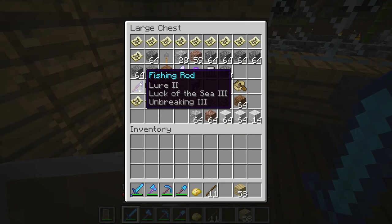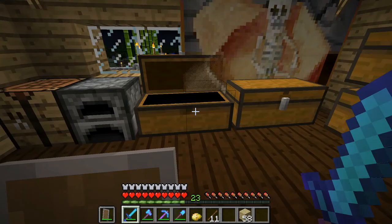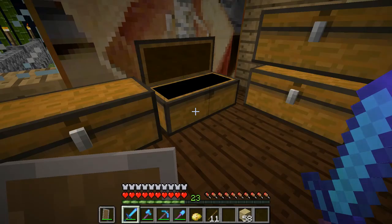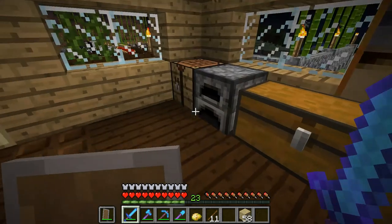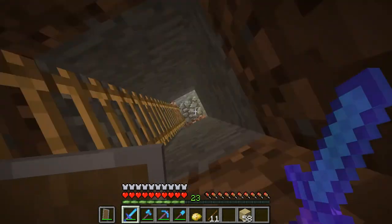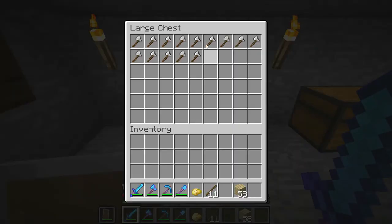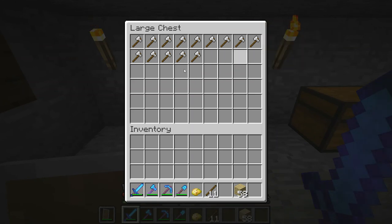This is my good fishing rod. I have random stuff, I have food, and then these are my treasure chests. In here I have a little hatch. I traded with some villagers, that's why I got all of these axes.